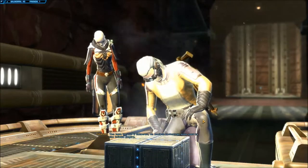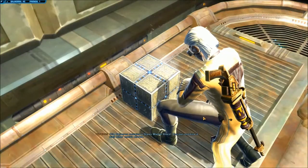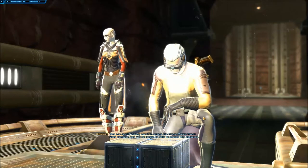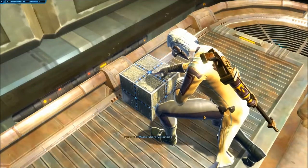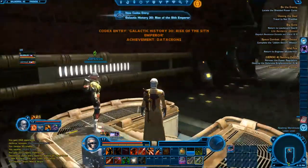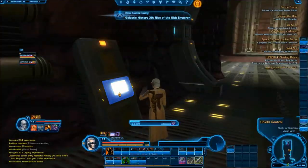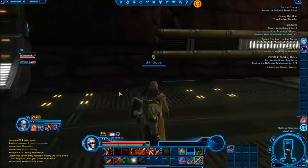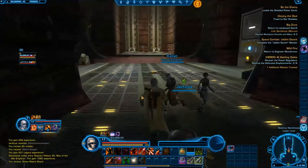Oh, it's a holocron — datacron, sorry. Contains a green matrix shard. Why is this usable? It's a shield control, I guess, for the datacron.